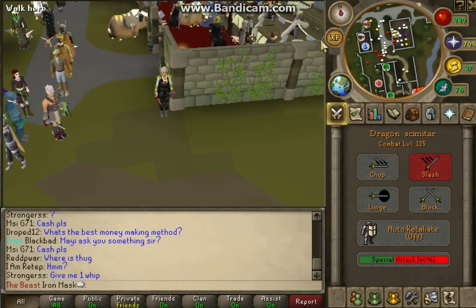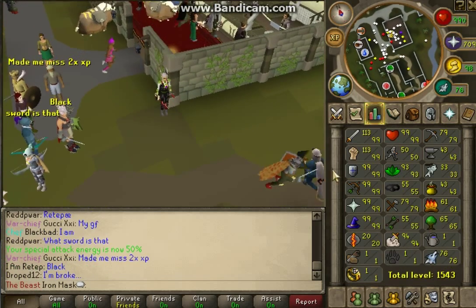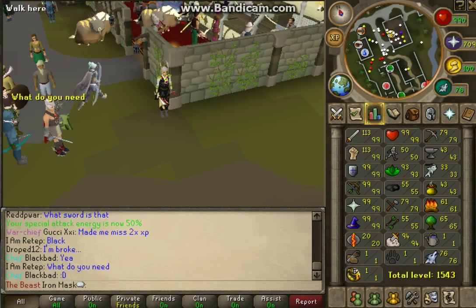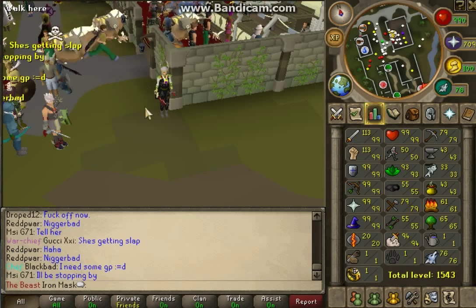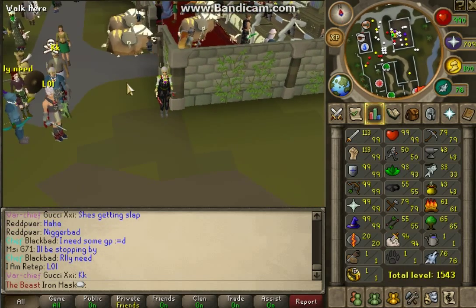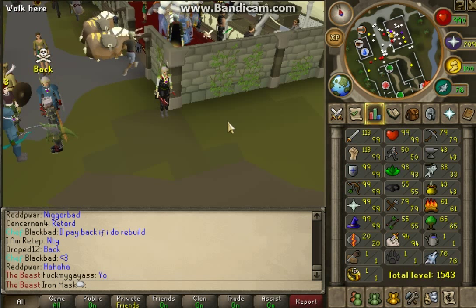Before we start, summoning is entirely up to you — you can bring a Pack Yak or a Steel Titan. The Steel Titan speeds up the kill process and gets you loot faster, but the Pack Yak lets you stay there a lot longer and bank your items quickly, so whatever you get that's worth something you can bank really fast.